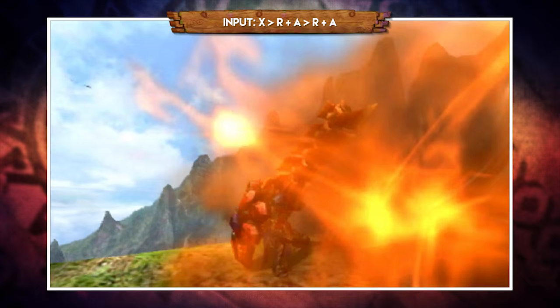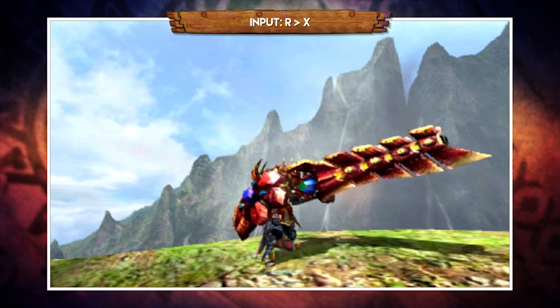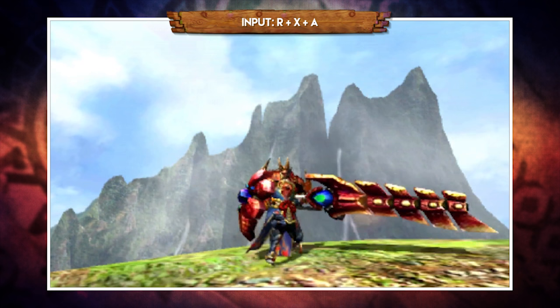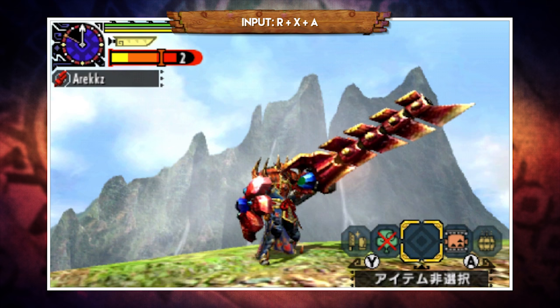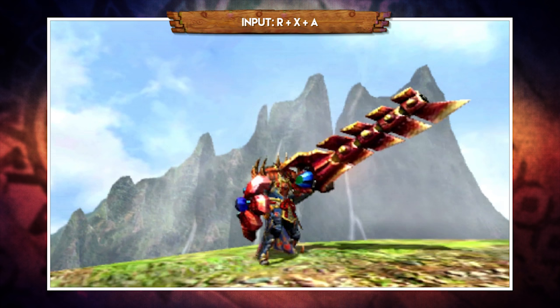Much like Lance, Gunlance has a really powerful shield to withstand quite a bit of damage, but unlike Lance there's no counter. Holding R blocks, and pressing A from there reloads. You can also keep pressing X while guarding to perform a series of quick jabs. The big one is holding R plus X and A together to do the Wyvern Fire attack — the super powerful attack that pushes down your heat gauge and locks it in place. Make sure to use it when near the top of the heat gauge; using it at the start of a fight will lock you in yellow for the two-minute cooldown, so do not miss.